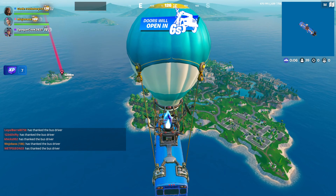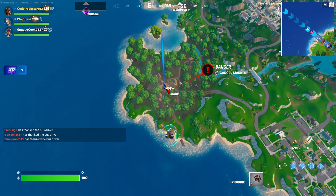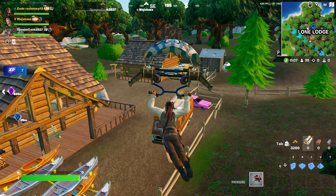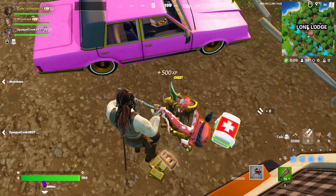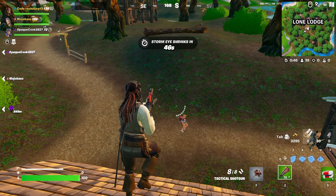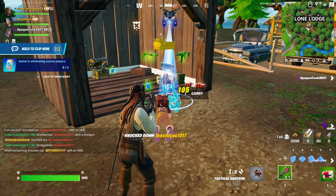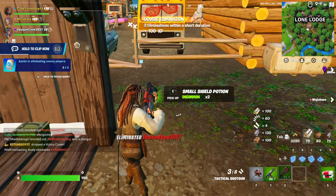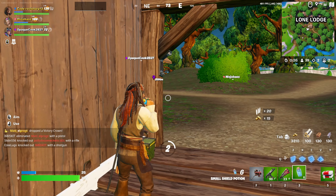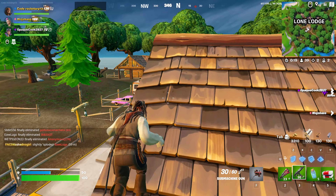This thing is super rare. Come on team, let's get our game on and land right here at Lonely Lodge. Don't mind how bad the graphics are — I play on performance mode, that's why it looks terrible. I should have played zero build because I'm not really good at building on keyboard and mouse. It's like my 10th game on keyboard and mouse — I'm a controller player.